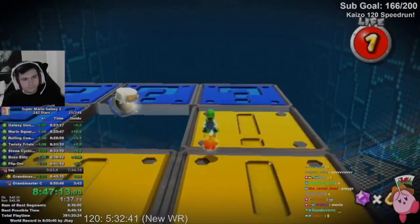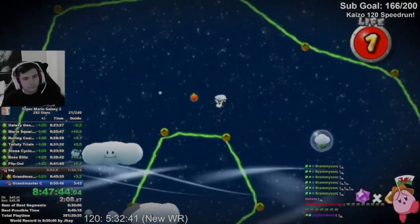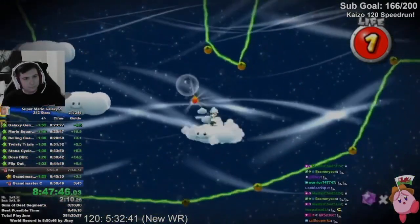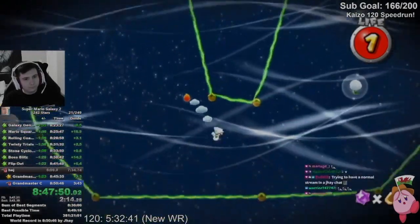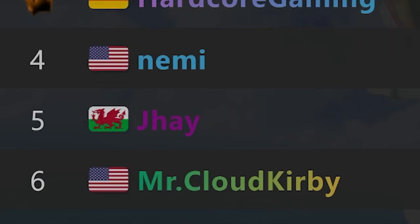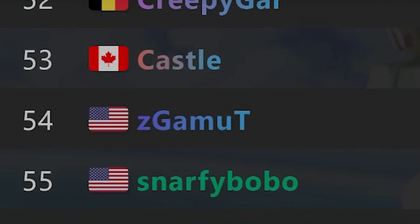Since the Perfect Run is the very last thing you unlock in the game, you will only see it done in 100% runs. This means that any tricks or strategies found within a Perfect Run would be performed at the end of this very long speedrun. However, this didn't stop runners from labbing out just the level itself and seeing how far the individual level could be pushed down.